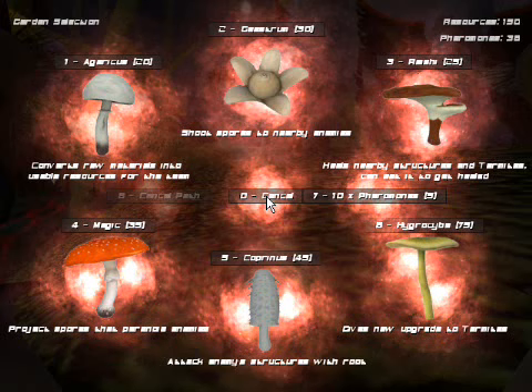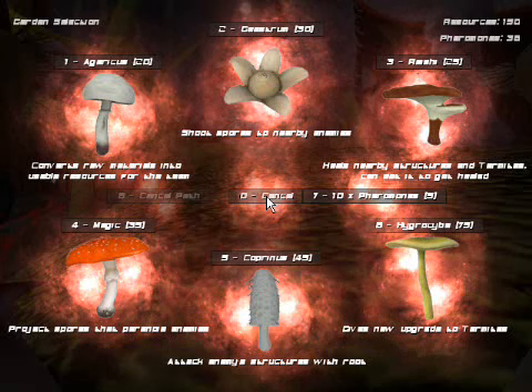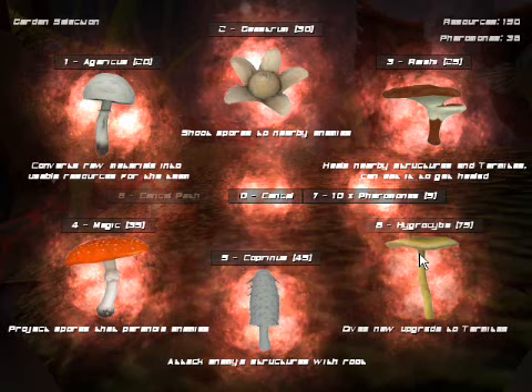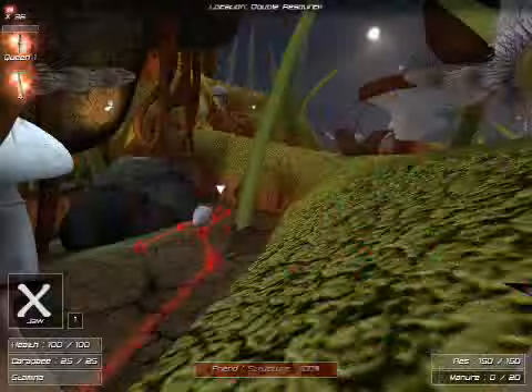The plants available to the termite team are similar to the ones available to the ants team, except they have slightly different functions and much harder to pronounce names. The Agrius is the resource plant for the termites, and the Hygrocube is the upgrade plant for them.